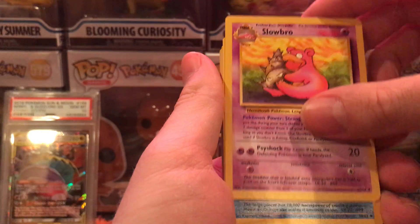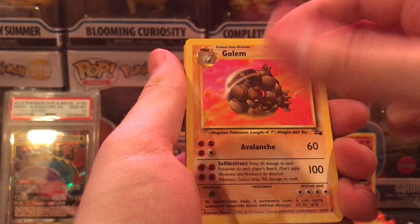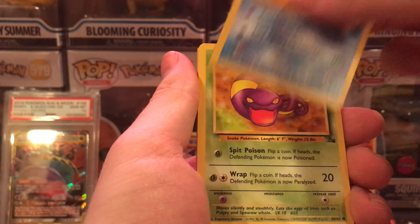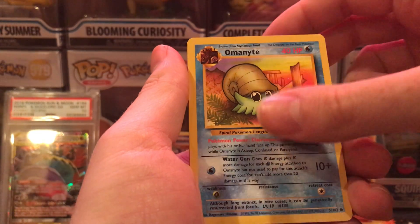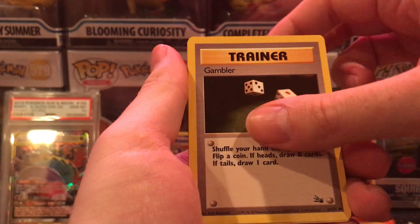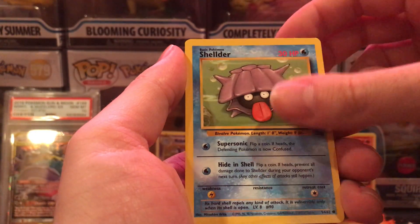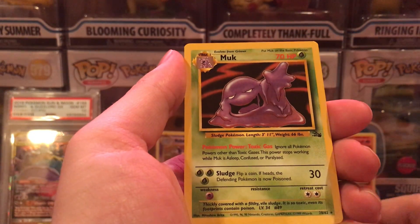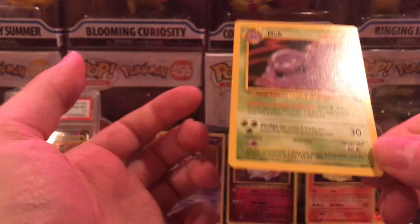Slowbro, Kingler, Golem, Psyduck, Ekans, Geodude, Omanyte, Gambler, Grimer, Shellder, and a Muk — non-holographic.